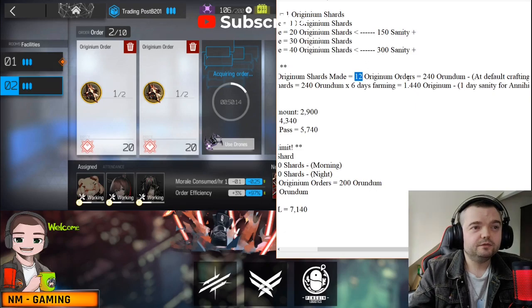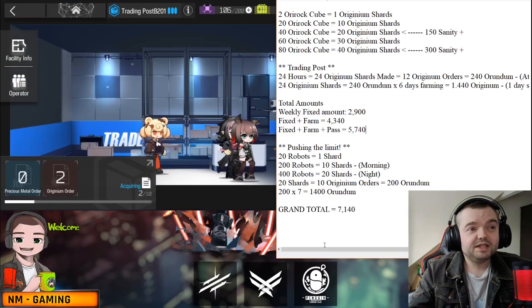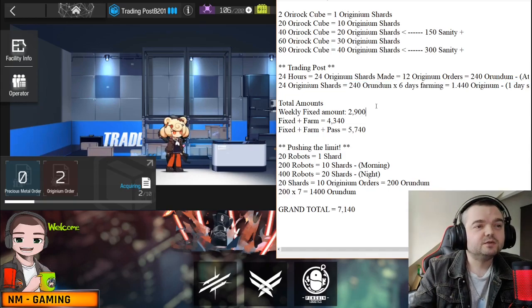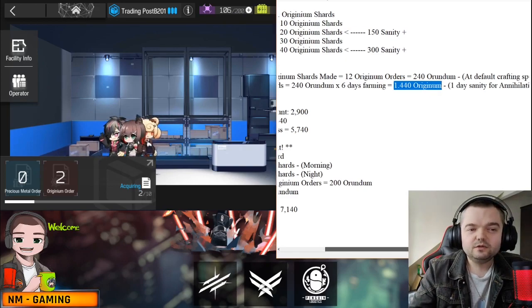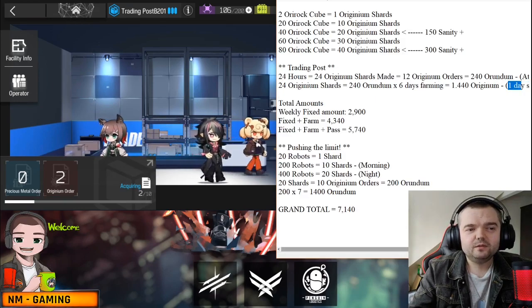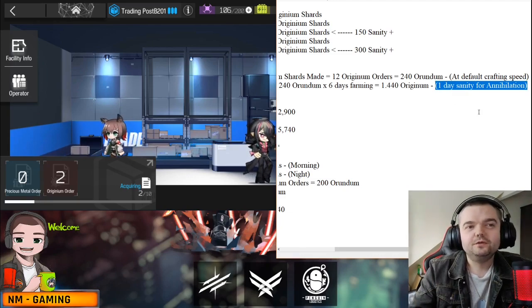Those 12 Original Orders generate 248 orundum. So after a full day of doing this you're basically getting 240 orundum per day. If you do this for six days of farming you earn 1440 orundum — and that's on top of your fixed amount. The reason I've done it for six days is because I've left one day for you to farm the Annihilation map.